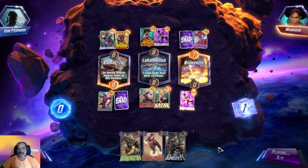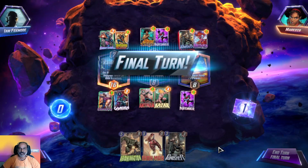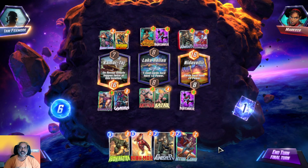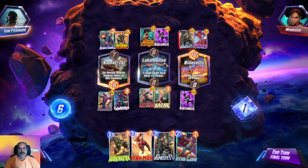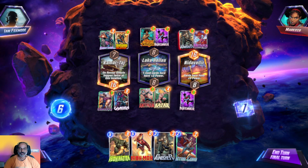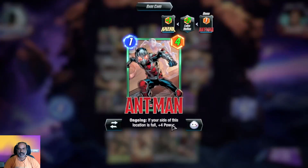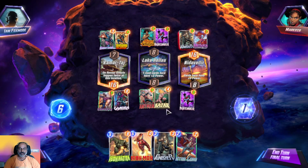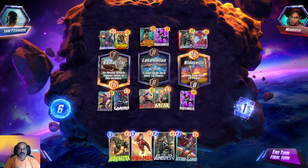We got the first location locked. We are almost done with the second one if he doesn't play there. He went for the other lane and now has 16 points — we have the match tied. We need to take advantage — four power because we got eight here. If we can only place one card, five power, that comes under nine — not good.